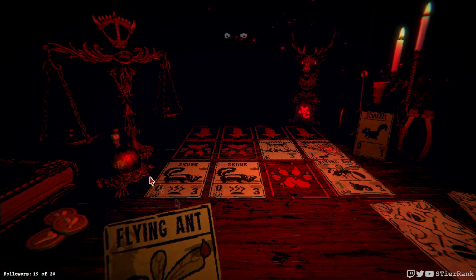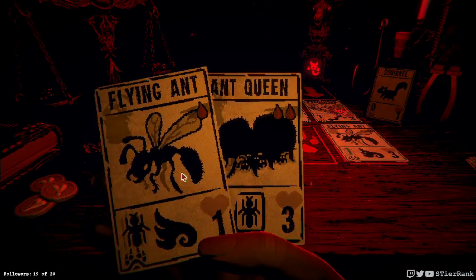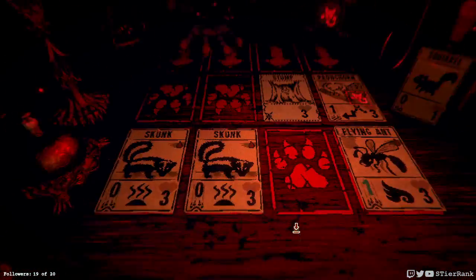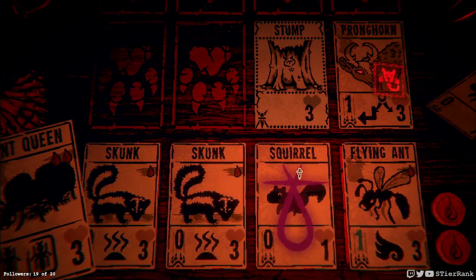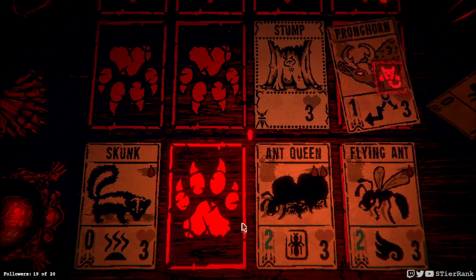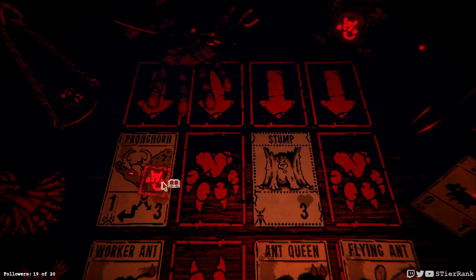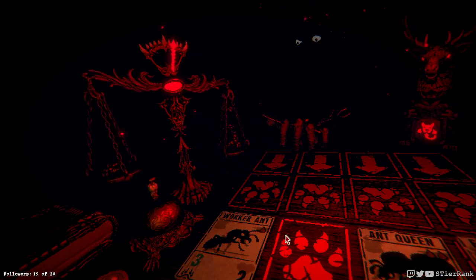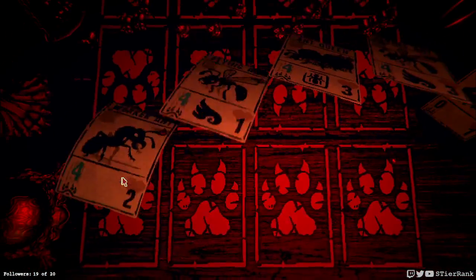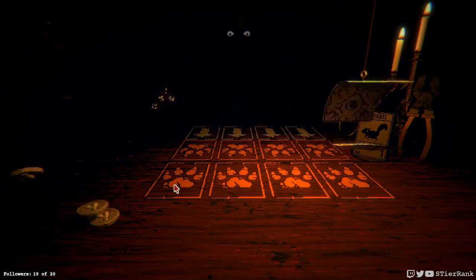Another flying ant. And an ant queen — nice. We'll sacrifice one of the skunks to get it on the board. We're not going to do that quite yet though. We'll sacrifice — either of them doesn't really matter. So we'll get his worker ant back on the board and we'll play this one and that'll take out the foam horn. We should get enough excess damage here to collect a considerable amount of teeth. We should get his 14. Just about filled up the bowl in our first fight already. Good.